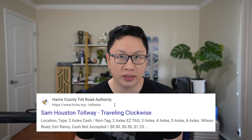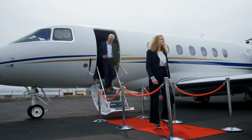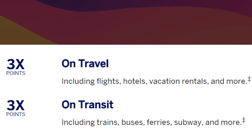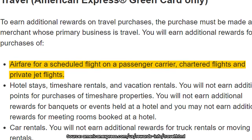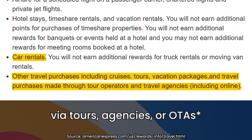Even if you're in a more driving-focused city like Houston, it might still make sense for tolls. The travel category is the same idea but substantially broader because of how much people spend on travel. The Green offers 3X back on travel, including flights, hotels, vacation rentals, and a lot more. Per the American Express FAQ, for the Green card specifically it includes airfare — even if you're chartering flights or booking private jets — along with hotel stays, timeshare rentals, vacation rentals, car rentals, and other travel purchases such as cruises, tours, and vacation packages.